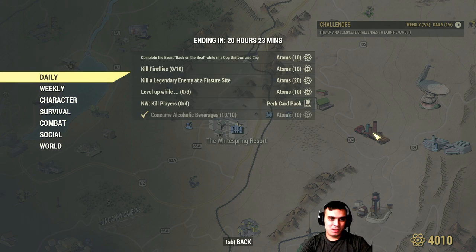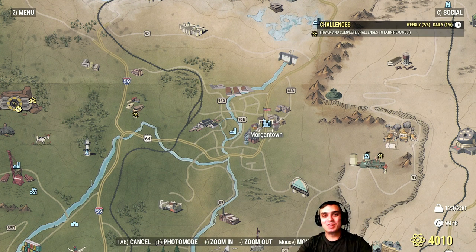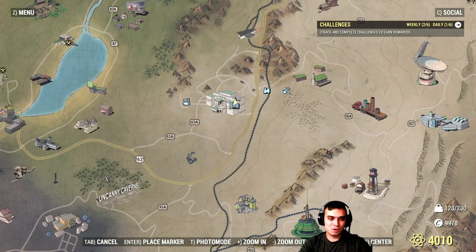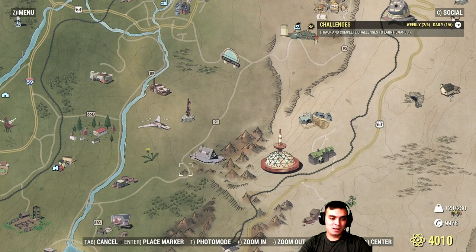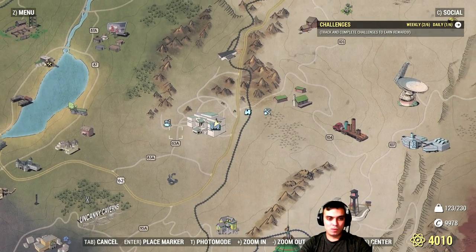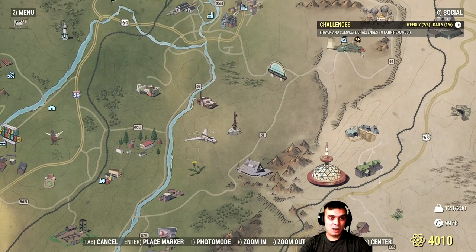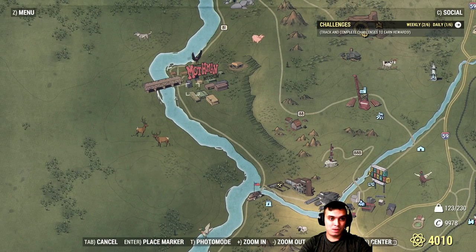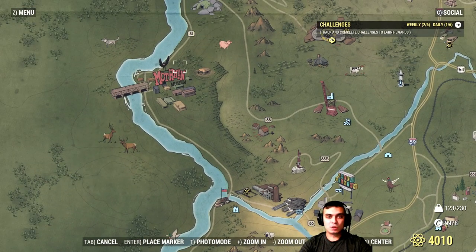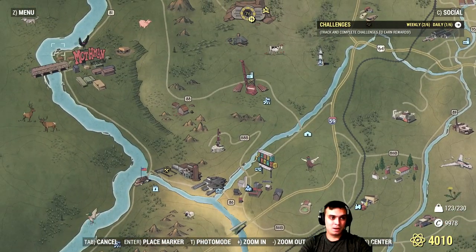I was mistaken — this event actually starts here in Morgantown. Big love and thank you to Z-Clan for correcting me in one of the videos where I mentioned that the event starts somewhere else. It starts in Morgantown, and it's where you have to protect this robot from ghouls. You'll also need to wear the full set of the police uniform — the cop uniform and the cop hat — which you can obtain in Mothman Museum. I've already shown the location a couple of times; look it up in one of my videos and you will see both locations, and they are 100% guaranteed.